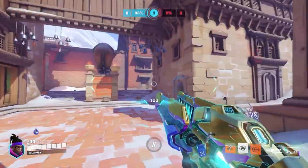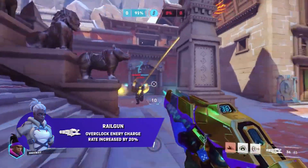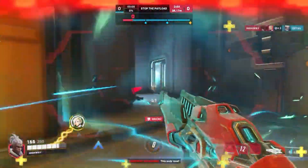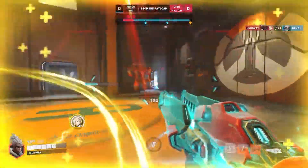Sojourn is also getting buffs to her primary fire. The primary fire damage projectile has been increased from 9 to 10, and her Overclock energy charge rate has been increased by 20%, so she's able to use more right-click shots during her ult. It seems like she's getting nerfs but buffs at the same time, and I wouldn't be surprised if she's still dominating Season 2.